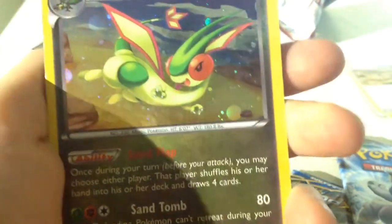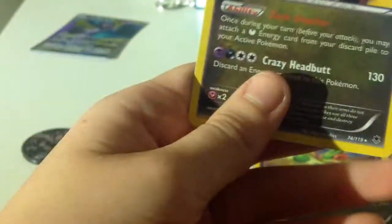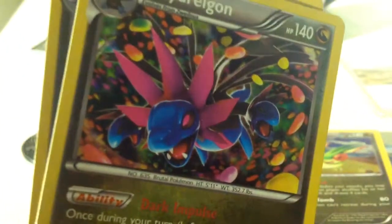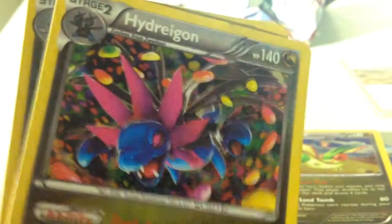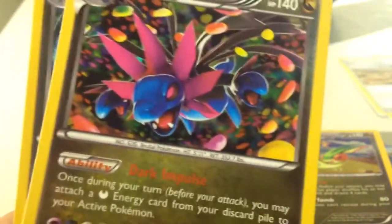So we've got this — it's a nice holo. We've got an upside down holo Hydreigon. It's got a similar holo background to the Gengar EX in the promo boxes, and a Ditto. That's a nice holo.